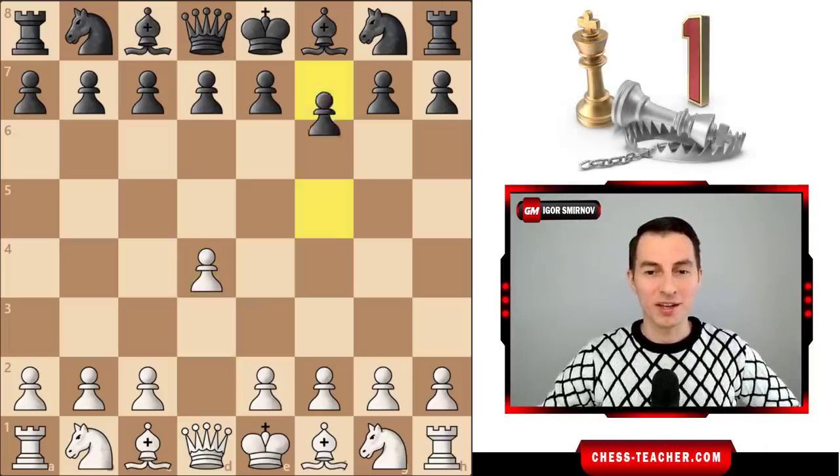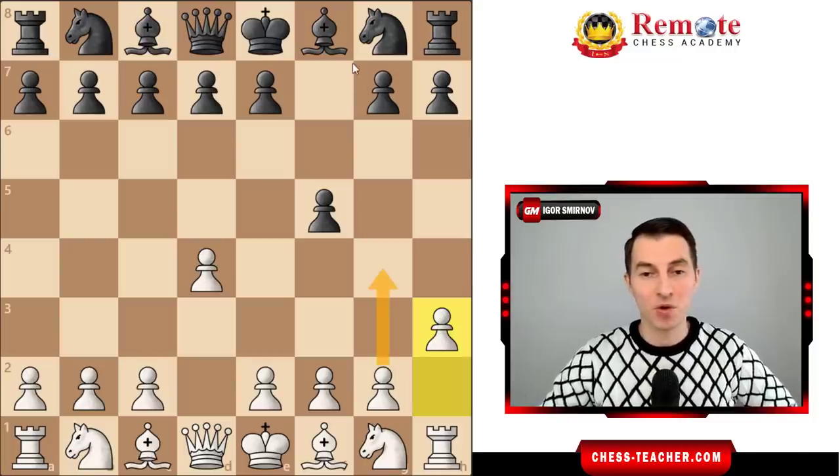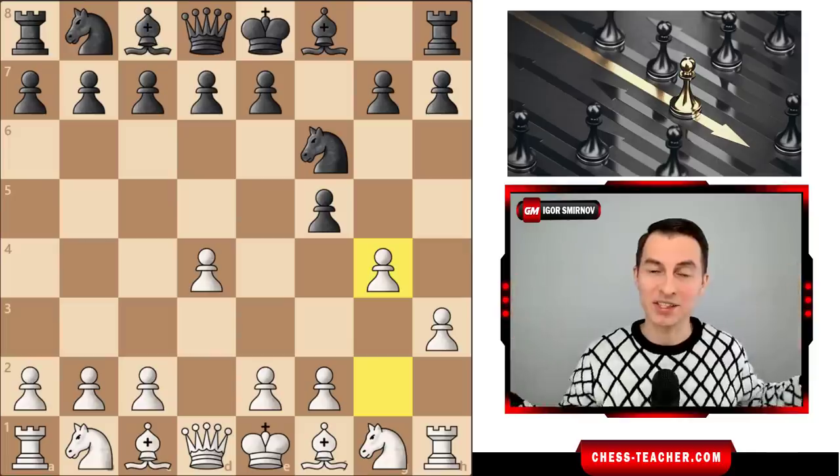The first trap works against the Dutch defense, which is kind of like the mirrored Sicilian defense. Here you play pawn h3, an obscure move preparing pawn g4. They play a6 to stop it, but you play pawn g4 anyway. You keep playing seemingly dumb moves, violating all of the classical opening rules.